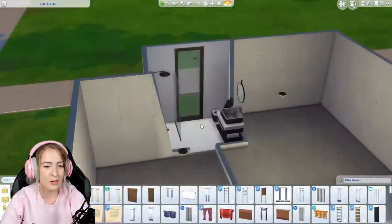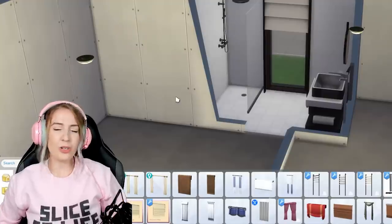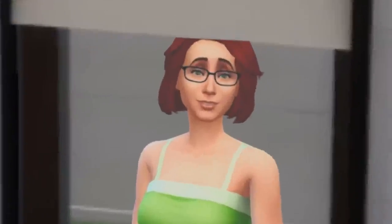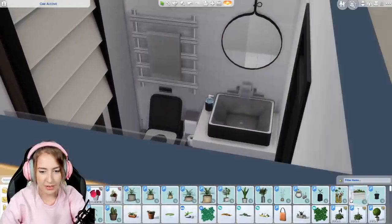I'm always humming and hawing over curtains because on one hand I'm like, they do deserve a curtain, and then on the other hand a Sim is not gonna knock on the window and say 'I can see you taking a shit.' At what point am I trying to be too realistic? Where do I even put a plant in this bathroom?